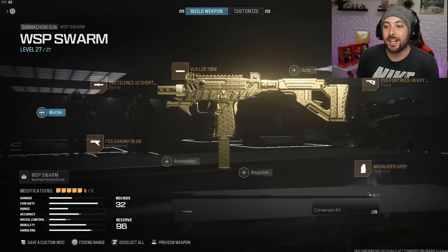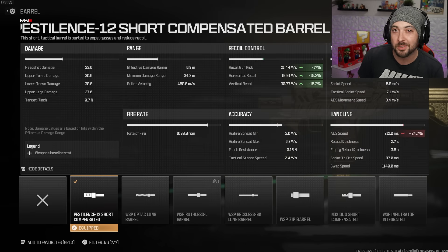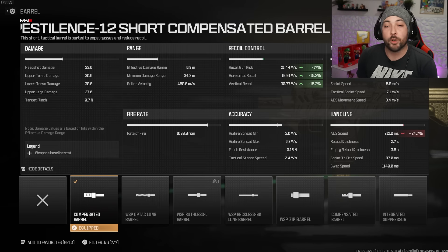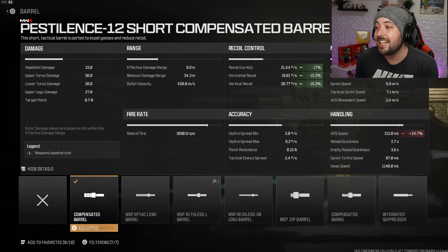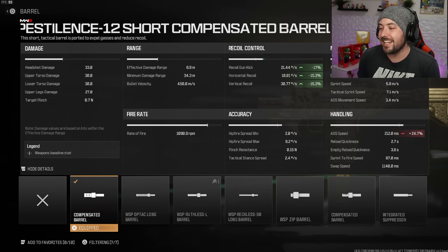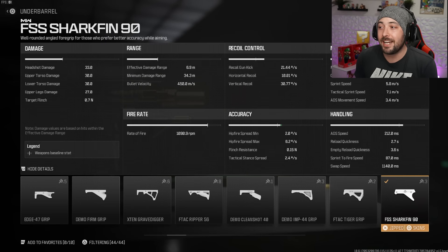The barrel on the Swarm is the Pestilence 12 Short — it gives recoil and gun kick control even for a close-to-mid range build. Gun kick control is 17% and horizontal and vertical are both 15.3%. You lose 24.7% ADS, but this is a very small, light gun so ADS is already fast — not a concern. We're using iron sights so controlling that recoil is important.